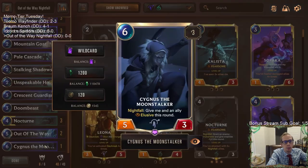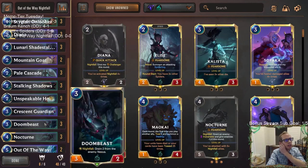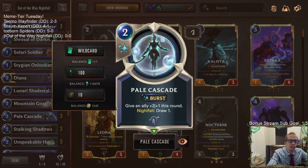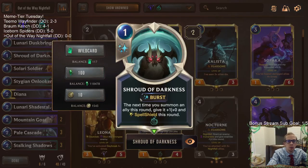Another big one is Cygnus — giving an ally Elusive this round will just be Elusive all the time, so you get permanent Elusive with Cygnus. Then there's also Pale Cascade, which is the other real big one because you want to play a lot of Pale Cascades and get that plus two plus one as a permanent buff.